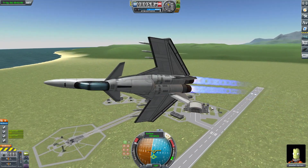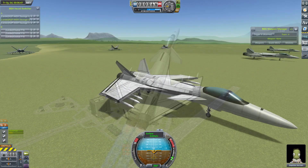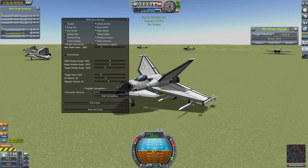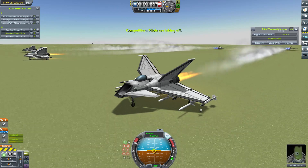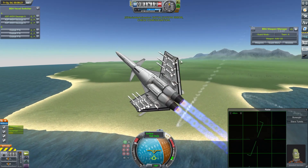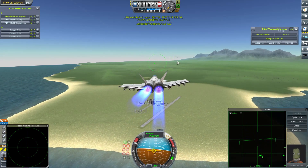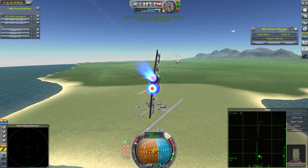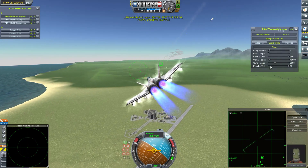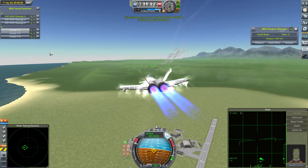There isn't much point speculating about how this could affect the craft's performance, because we can just go and find out. Business as usual for the first fight, where the ADF-44 will face off against my Club Tails. Let's get them into the air. The ADF-44s are unleashing their first volley of AMRAAMs - they're set up to fire 18 per target, so basically just peppering the enemy with everything they've got.